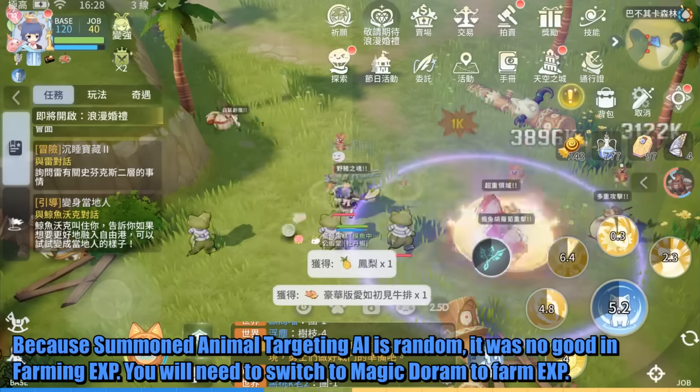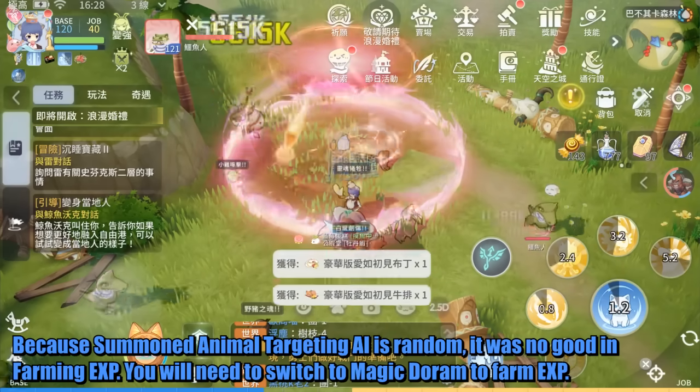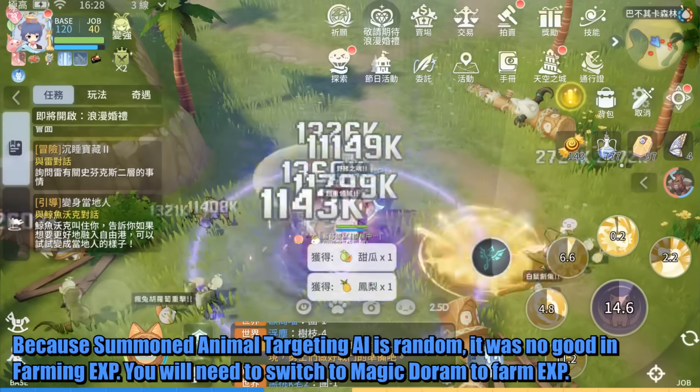Because the summoned animal targeting AI is random, it is not good for farming EXP. You will need to switch to magic Doram to farm EXP.